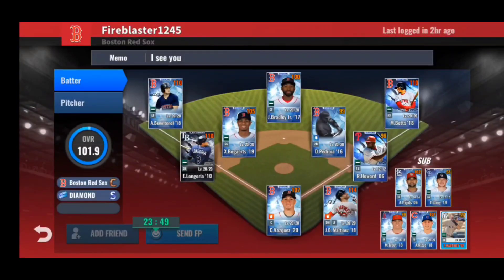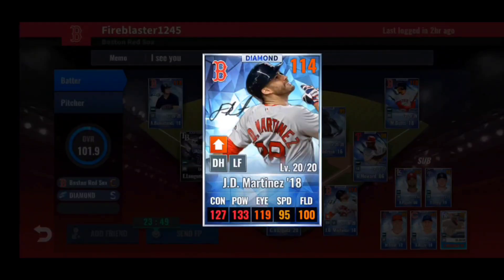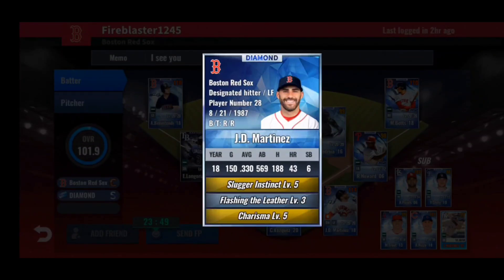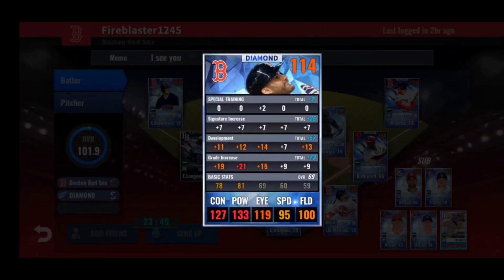The first team we have is fireblaster1245. Thank you for sending in your friend request. I really like the Red Sox so I'm looking forward to reviewing your team. Starting off with your DH, you have JD Martinez 2018 — a card I really wish I had since he's so good. The train is 20 to the right side, way too high. Definitely want to get a better train for power, eye, and contact on him.